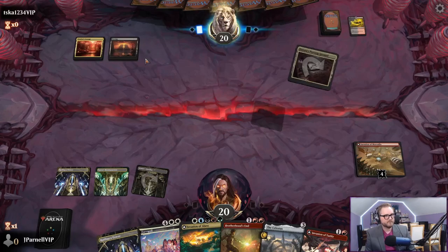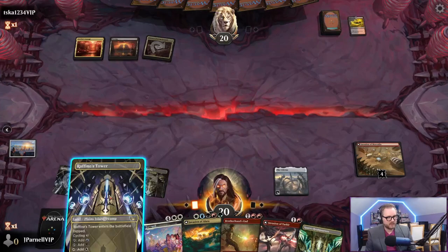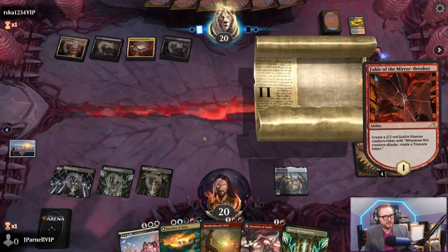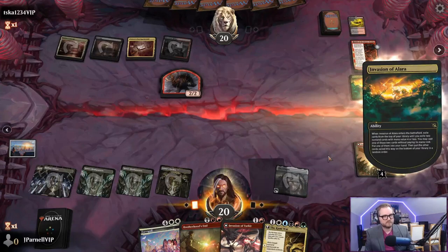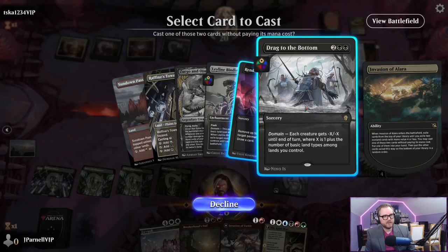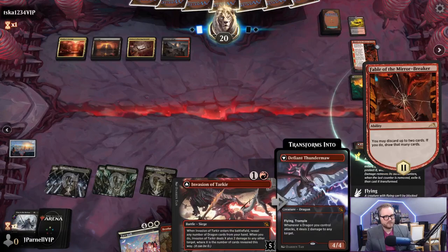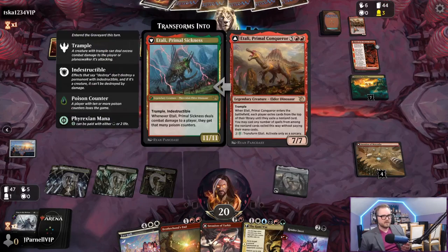It's working with the battle lands. Spara's Headquarters, Jetmir's, Rafine's Tower - I guess we're doing a Rafine's Tower. We can invade Alara next turn. Fable of the Mirror Breaker - we're definitely going to play this. Yeah, let's just invade Alara. Show me the goods. We'll cast Drag to the Bottom right now - just kill this. Next turn we can render inert plus Invasion of Tarkir. Oh they got a Tally. Cruelty of Gix.